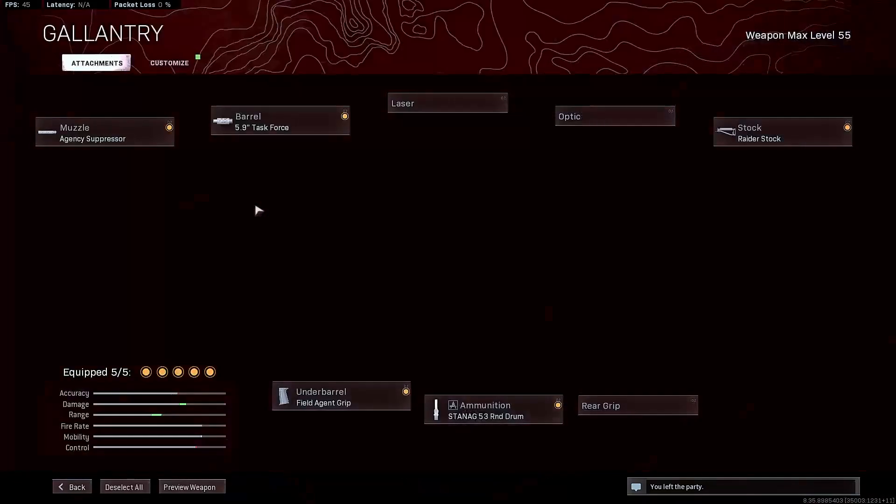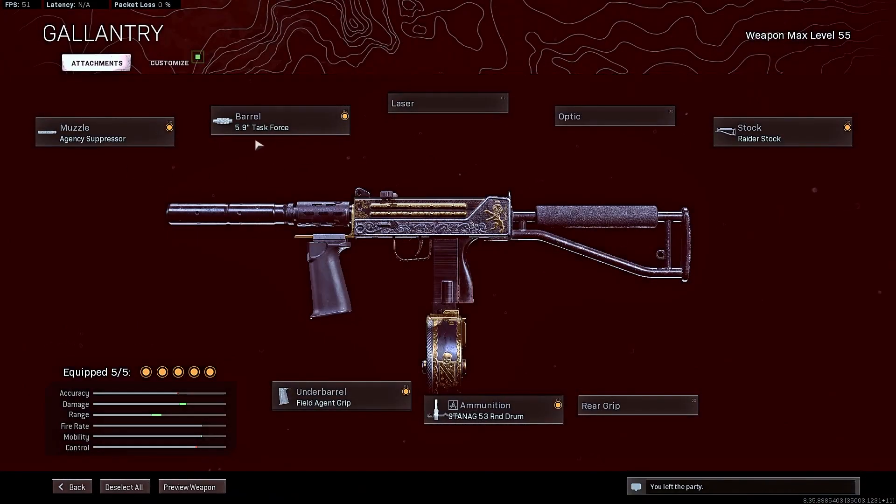Very quickly going to show you the Mac-10 loadout: the agency suppressor, the 5.9 inch task force, the field agent grip, the 53 round drum mag, and then the Raider stock.